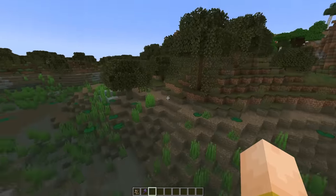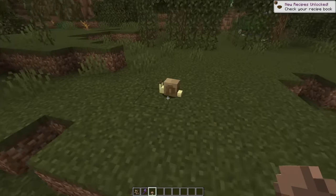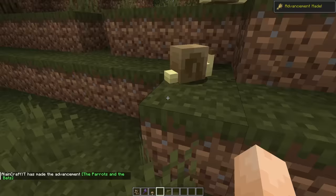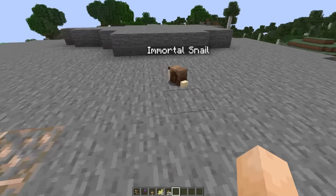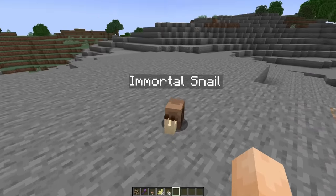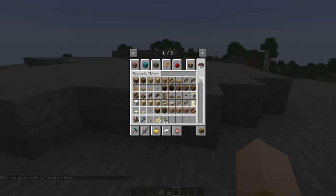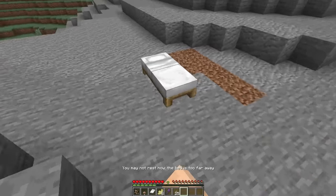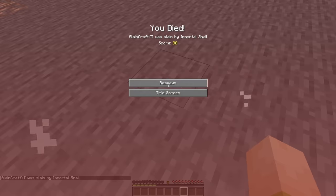I'm going to hop into survival real quick and show you how the whole system kind of works. We're here at a swamp — there's some right there, a couple of these guys hanging out. Let's go ahead and breed them. It takes them a second to start going after each other, and there's a little baby. Very nice. So let's go ahead and spawn in an Immortal Snail now. We can see him here. I'm going to switch to survival — he comes after me immediately. I'm going to set up a bed. Here we are in survival mode, he's coming after me, he's chasing me. I got my spawn set over here. If he touches me, I'm dead. One shot. Instant death.